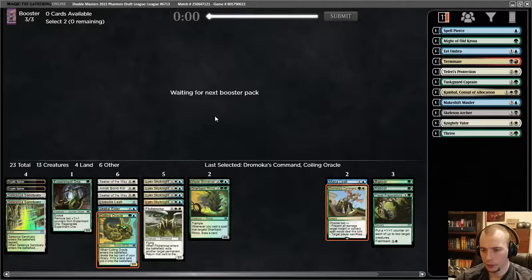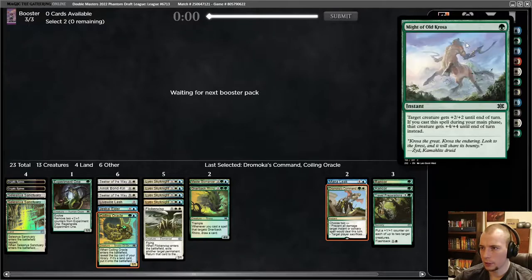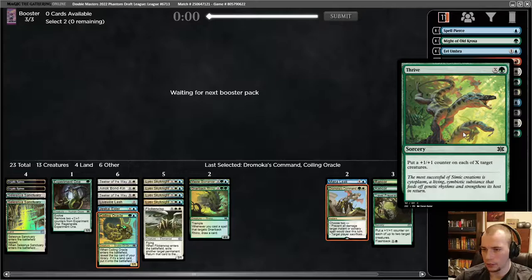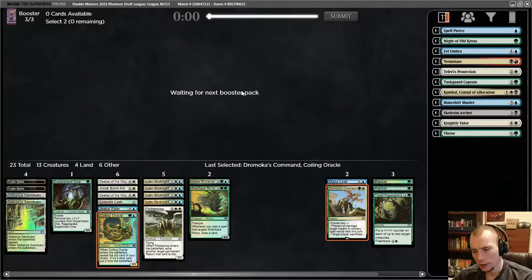Currently on 23 cards with four lands — we're doing well on playables. Things out of the sideboard I might consider in the main deck: Might of Old Krosa is pretty good when you have a bunch of flyers — you can use that to hit their face and it's an okay combat trick otherwise. I could play Thrive if we end up with enough creatures, but it feels like a win-more — you have to have a big board for Thrive to be good.